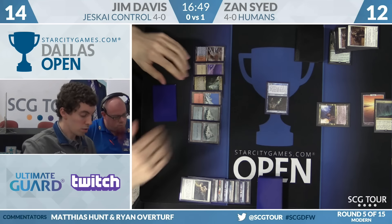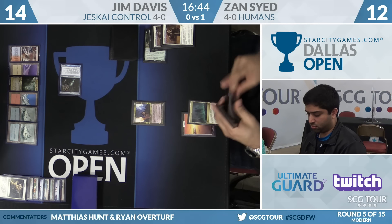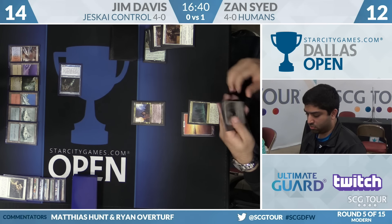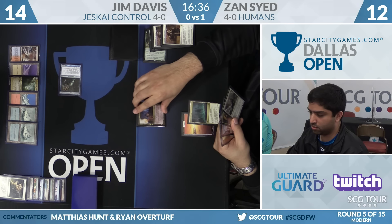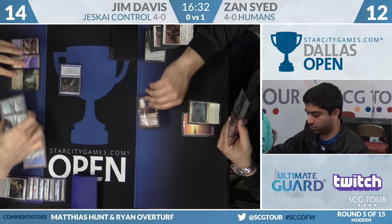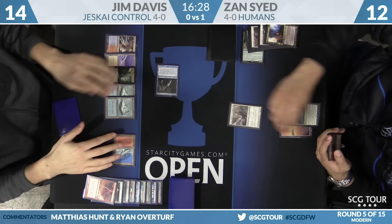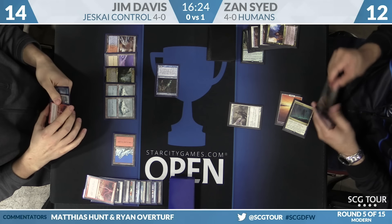Jim draws another Lightning Bolt. That Meddling Mage could be doing so much right now. If only Zan had named the other removal spell — he'd still not really be competing in this game. Now that Jim's done a second Bolt, he bolts away the Mage. Thalia from Zan — Jim wouldn't even bolt it because that means he can't activate Azcanta, and he's very into activating Azcanta.